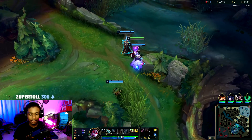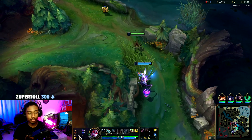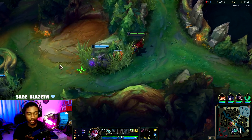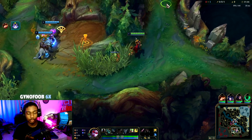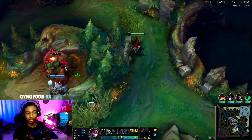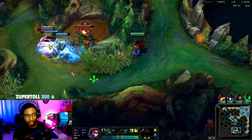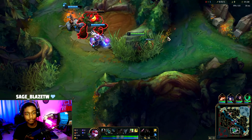If you enjoy and find it helpful, smash the like, comment, subscribe. Those are the runes you take — pretty standard stuff. Nimbus Cloak to kill you when you heal or flash, and Press the Attack because it synergizes really well with Vayne.